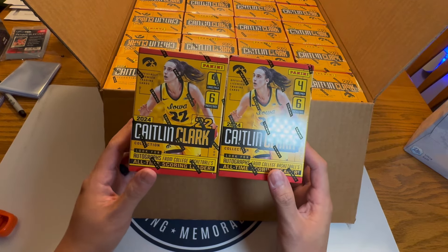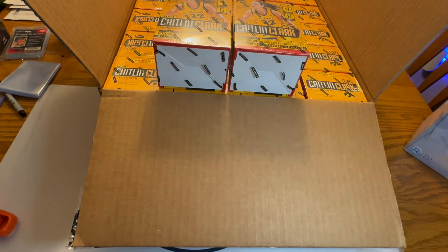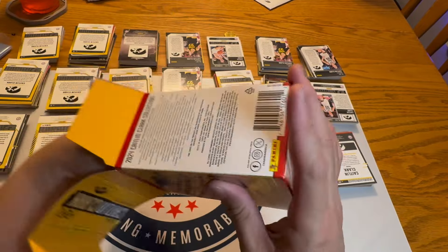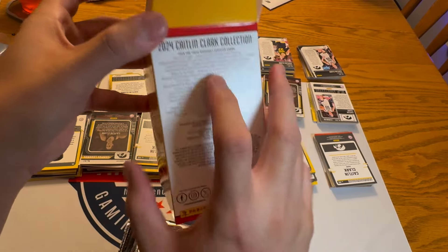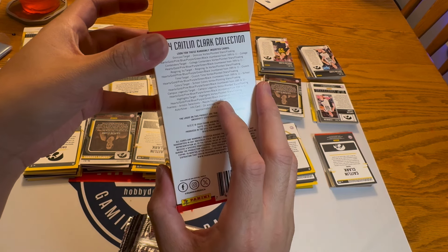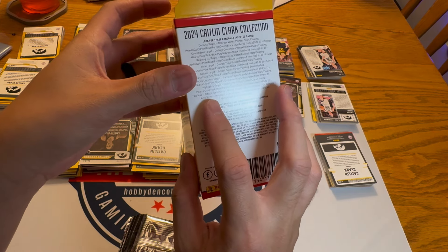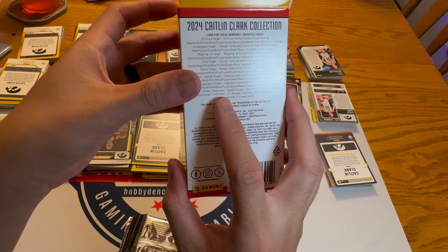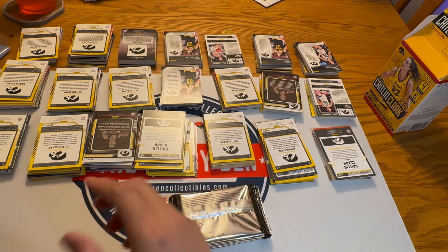We'll open all these packs and see what we can get. What we're kind of looking for are numbered cards, numbered from 399 all the way to one-of-ones, rare inserts like Fearless, Artistic Selections, Razzle Dazzle, Record Breaker, the SP, On Campus case hit, autograph, and autograph silver — those are basically super case hits, one out of probably two or three hundred boxes. I have not seen a single Info card, so that's probably the rarest Caitlin Clark card.